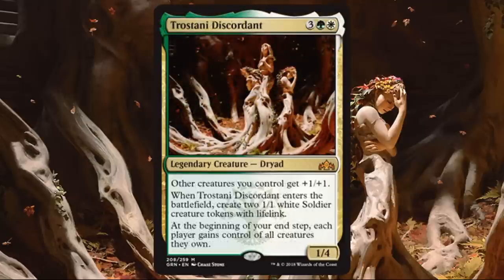Tristani Discordant. Here's another Mythic, and this one's kind of nuts. A 1-4 for 5 — other creatures you control get plus 1, plus 1. When this enters the battlefield, create two 1-1 white soldier creature tokens with lifelink. Just playing this in a vacuum, you're getting 5-8 worth of power and toughness on the battlefield for 5 mana, and then you have an Anthem effect for your other creatures to boot. At the beginning of your end step, each player gains control of all creatures they own — occasionally relevant since there are ways to steal creatures in this set. But even if that's rarely relevant, who cares? The Anthem effect is amazing for Selesnya going wide, and this would even be great in Boros if you splash a little green.